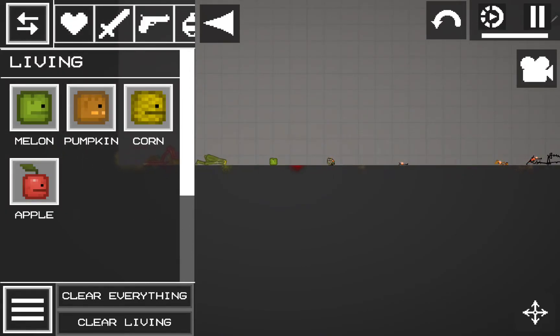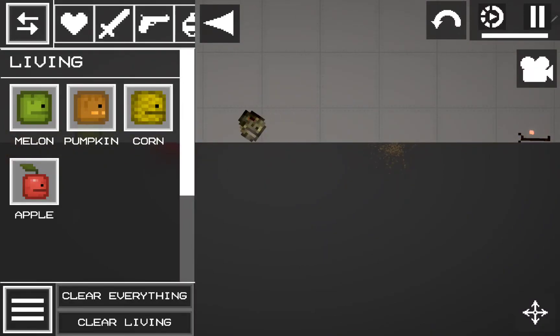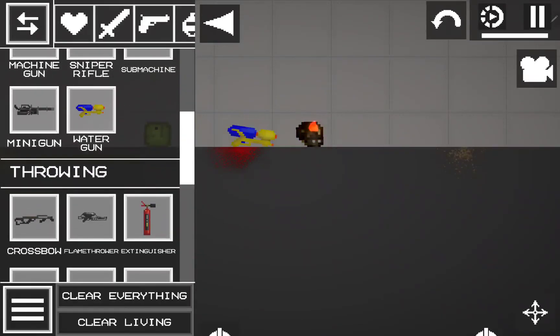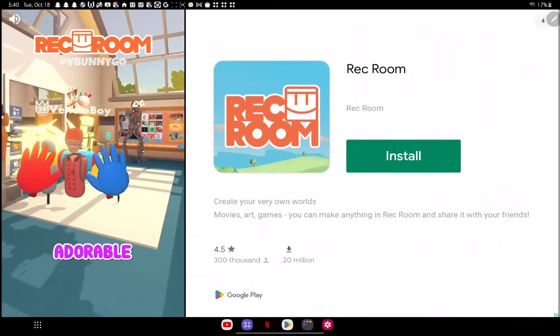I tried to make a bunch of other heads, but it just kind of turned into a disaster. I'm gonna get a water gun. This was supposed to be corn. Very sad. Let's regen. You're so adorable.